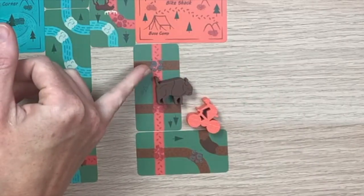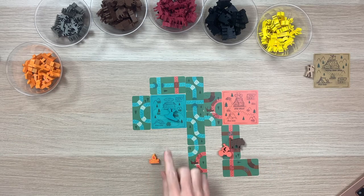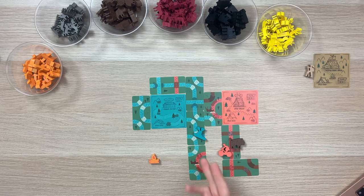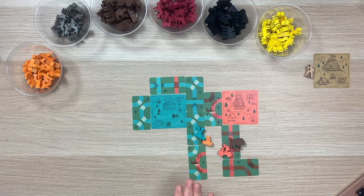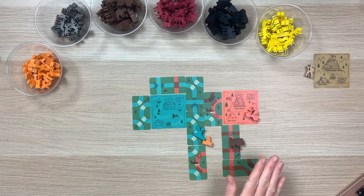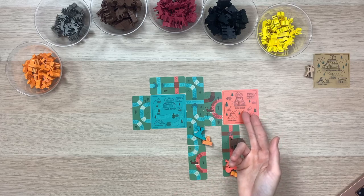In the event that your hiker, biker, or kayaker cannot move their full three trail marker spaces or has reached a dead end, you take one of the campfire tokens and lay it flat next to the figure. That figure does not move again for the rest of the round, but at the start of the next round they'll begin moving again as normal. If your figure reaches its camp card during the game, it does not move again or earn more campfire tokens for the rest of the game. At the ends of rounds two, three, and four, you may place a campfire token standing up next to your figure — unless it reached a dead end and had to camp early, or if it completed the loop.